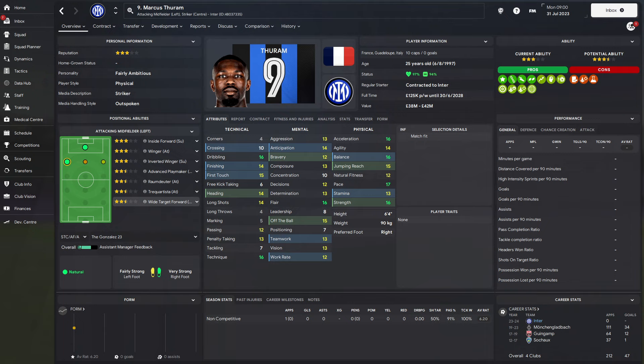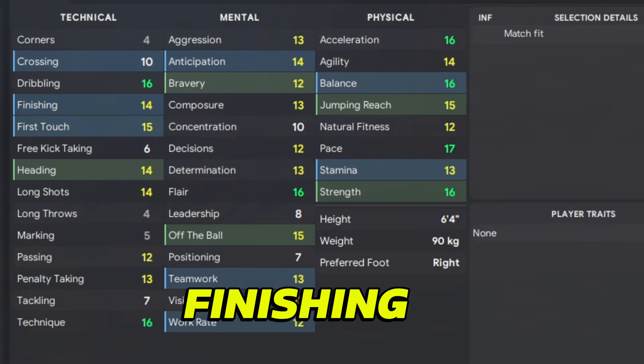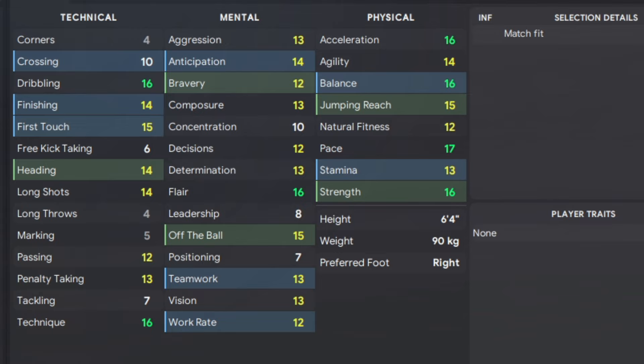So attribute-wise, what are we looking at? The game highlights crossing, finishing, first touch, and heading under the technical department. I'm happy to disregard crossing, however, because players you can put around the wide target forward will mean they can do that job for you. The others — yeah, I'm happy with those. I'd probably chuck in technique as well.